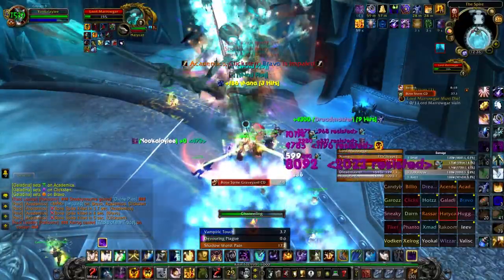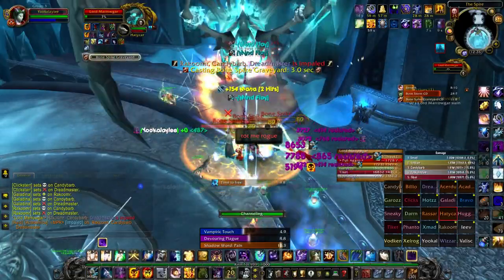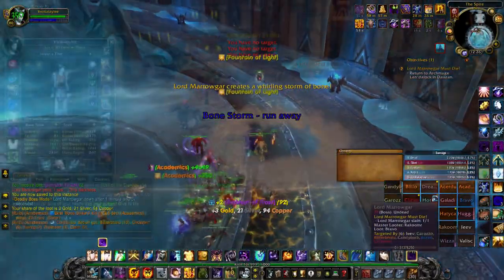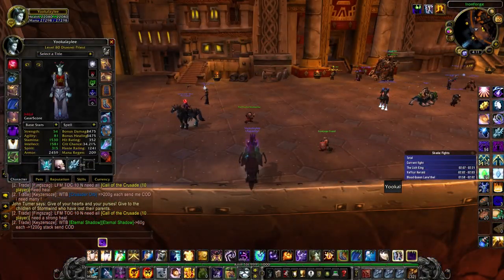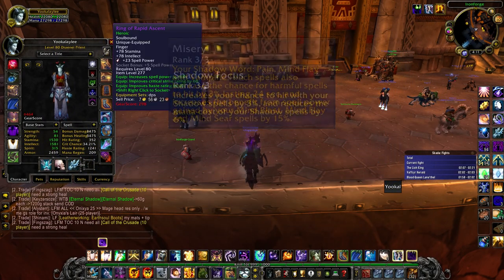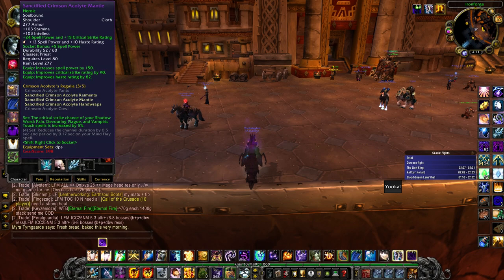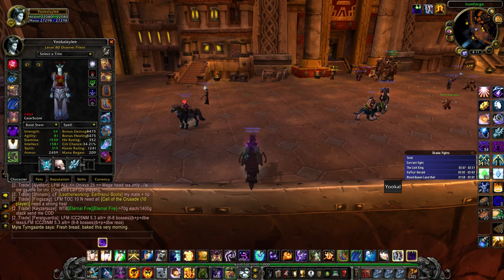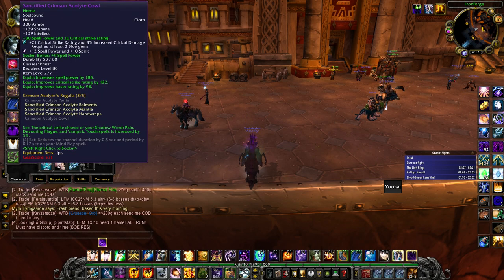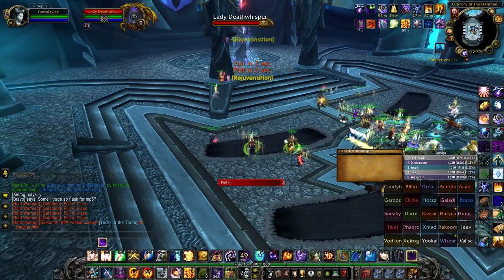We should prioritize hit rating — this goes without saying and is pretty much universal when gearing any DPS. If you cannot hit your target, you are not doing damage. We need 17% hit rating. We get 3% from the talent Shadow Focus and 3% from Misery. Including the Draenei racial, which is another 1%, we get a free 7% hit rating. Gearing towards best-in-slot gear helps give you a clear vision of what stats you need and how to work around them.